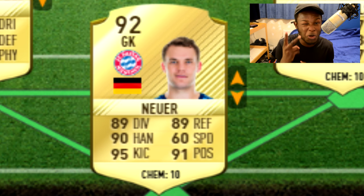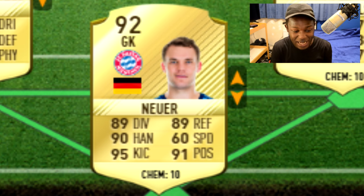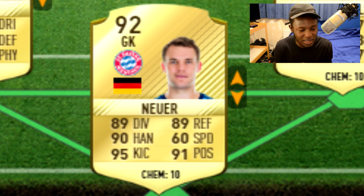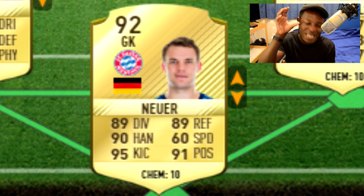Manuel Neuer's card this game looks insane. It's been bumped up by two ratings from FIFA 16. He's now a 92 rated card, which is just insane. 89 diving, 89 reflexes, 90 handling, 60 speed — which is actually very fast for a goalkeeper — 95 kicking and 91 positioning. His stats are out of this world and he will no doubt be the best keeper in the game. There's no other keeper that could take that spot.